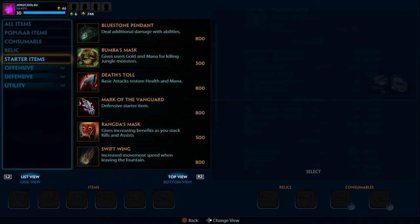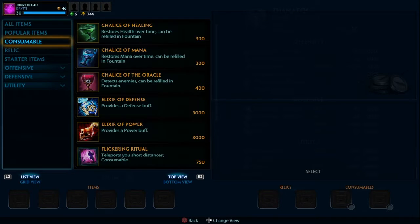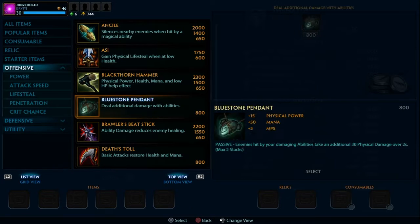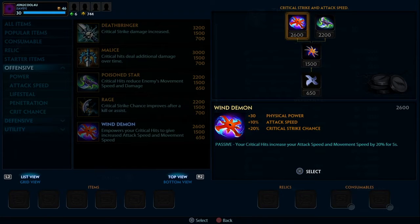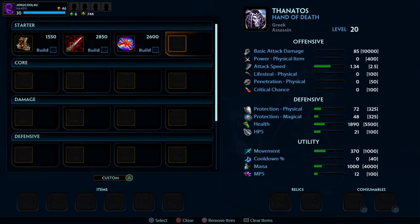Next item that you do want is a crit item — one of my friend's favorites — it's called Wind Demon, which is amazing.